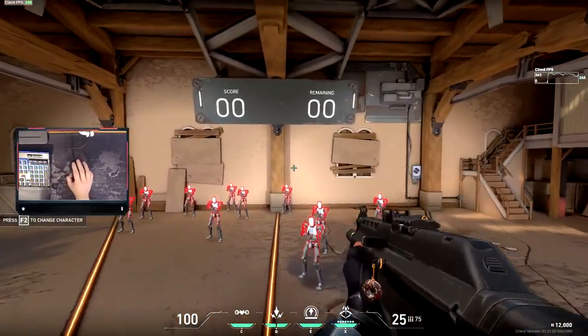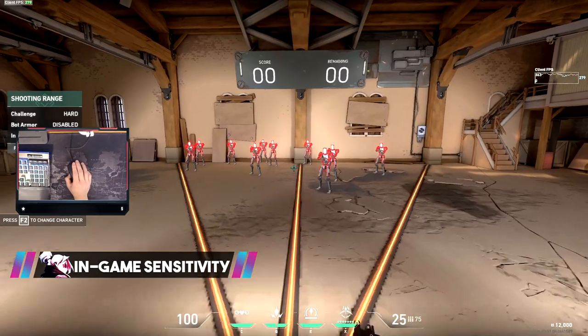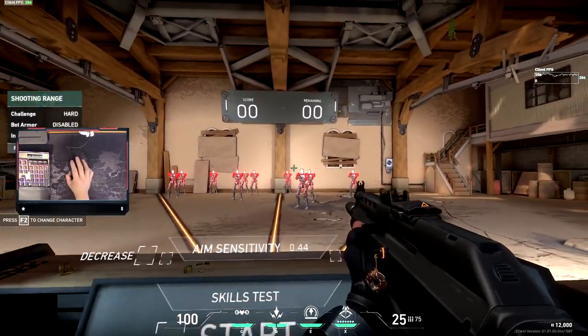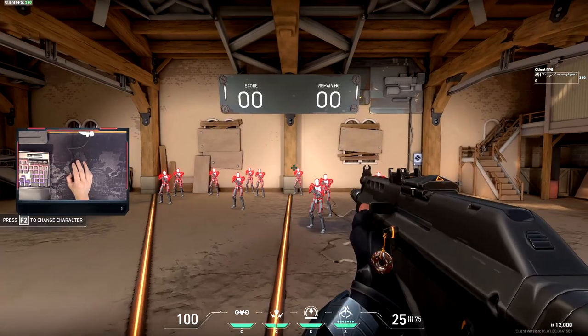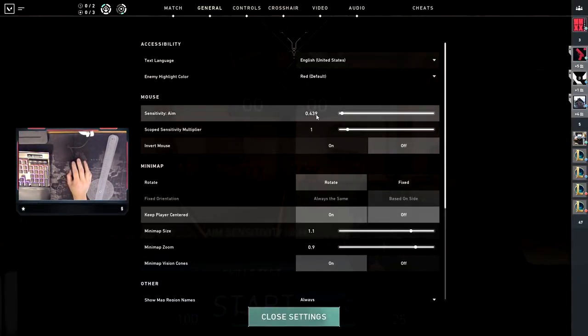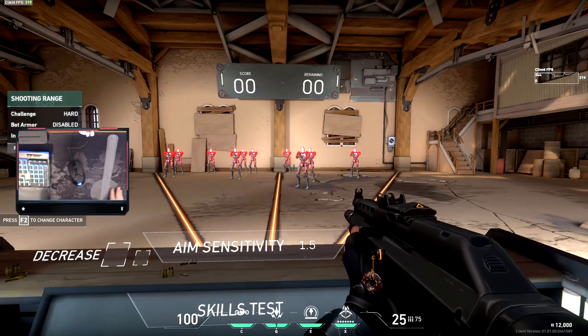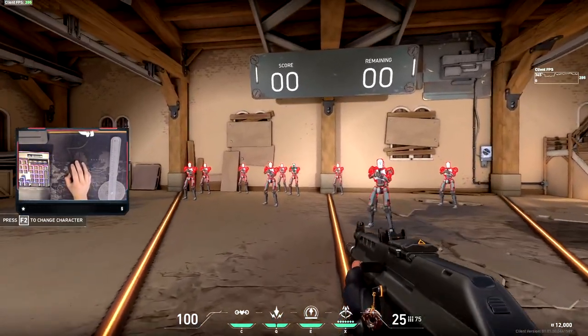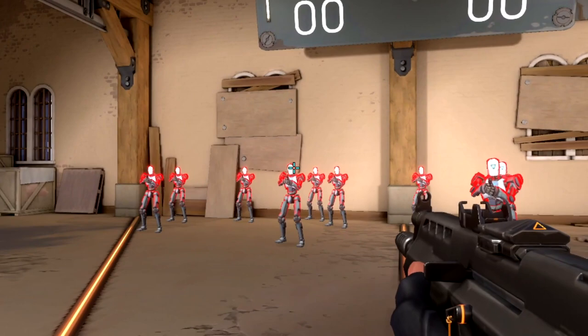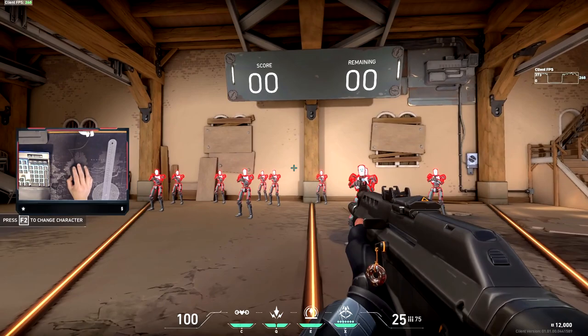Now going into the meat of the conversation — what sensitivity do you need in-game? I'm going to show you the difference between high sensitivity and low sensitivity and why you should use lower sensitivity. To demonstrate, we have a goniometer here to help us out. We're going to go into a high sensitivity of about 1.5 and show you why this is not effective. We'll measure how much motion is needed to go from target A to target B, and then to target C, which is further away.